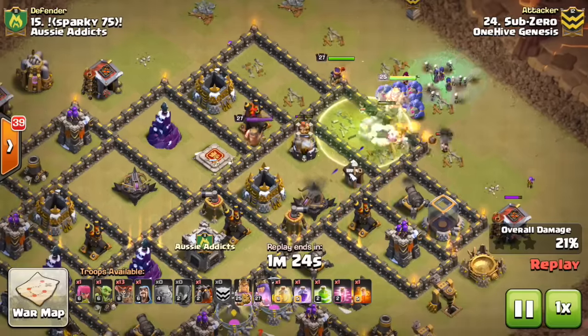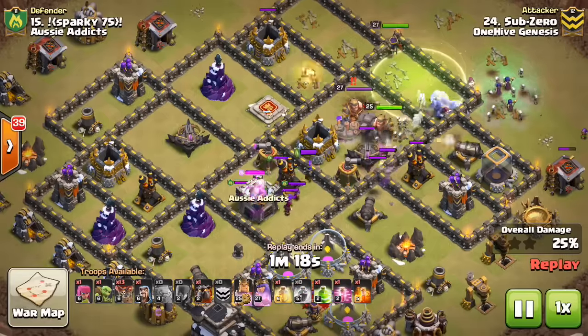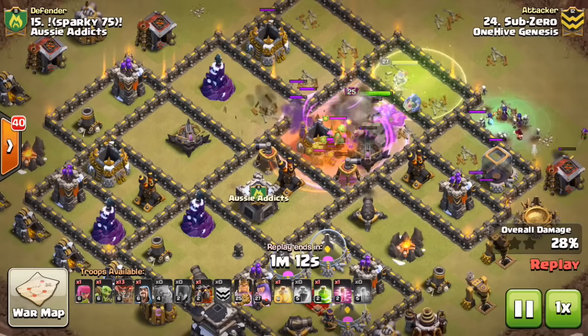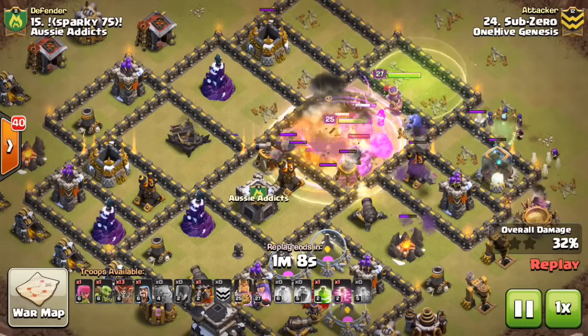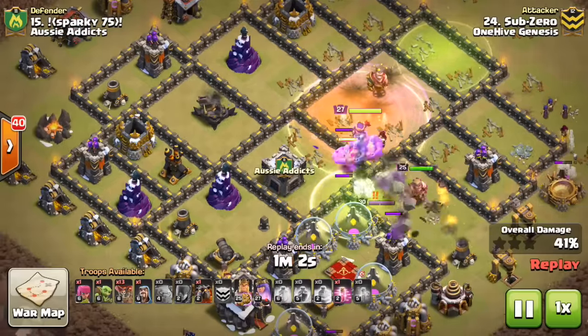For today, we're taking a look at probably the opposite of the attack meta — stuff that's a little more unique, we're not seeing that much, but it is interesting to watch and it can work, and I think it's worth knowing how to use in certain circumstances. This first attack is going to be a Witch attack, actually kind of a hybrid with some Witches, and then also a mini Laloon on the back end.